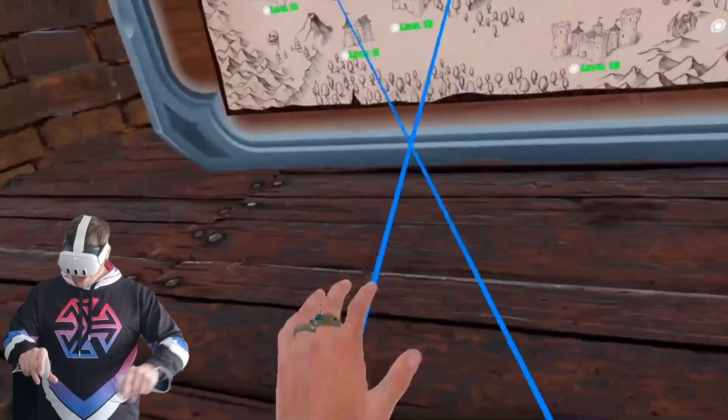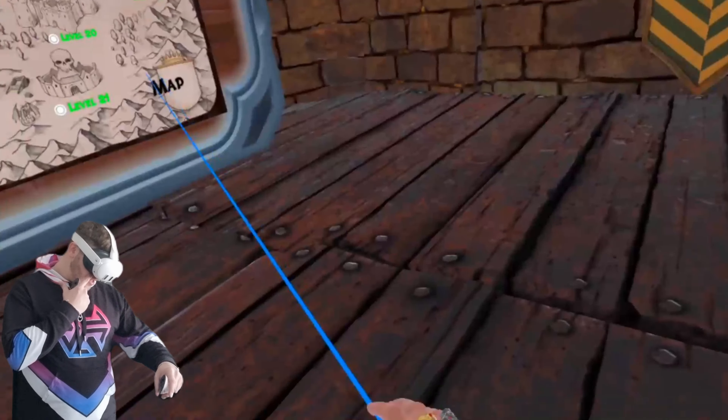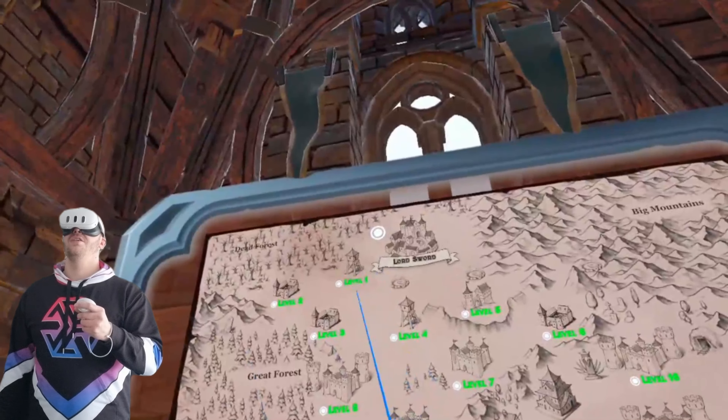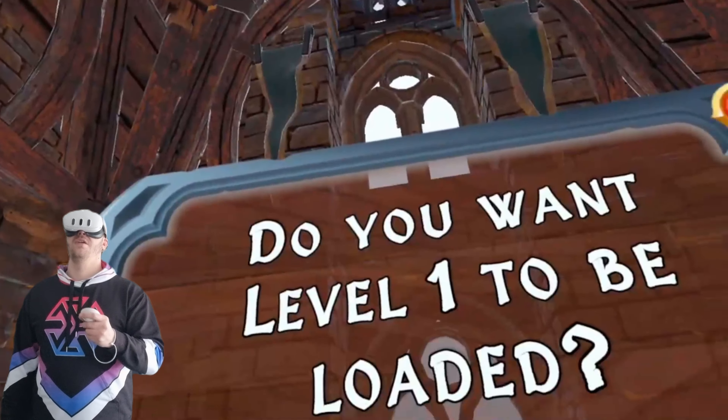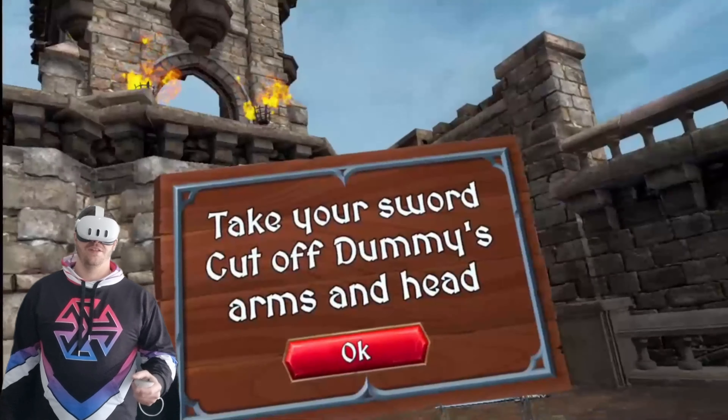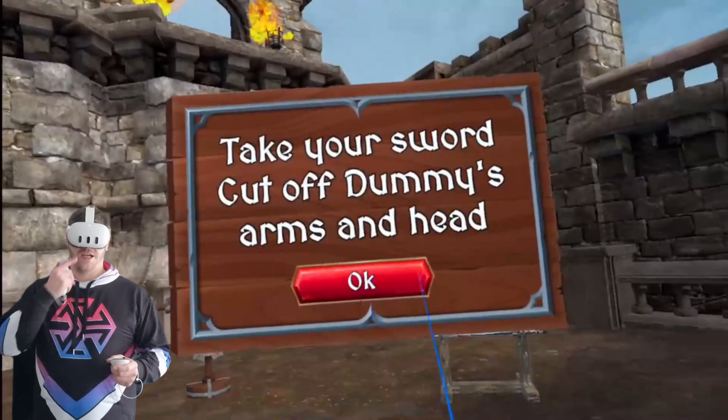The only thing I don't like so far is I can't see my arms — I can just see hands. But we'll see how it goes. So level one — do you want level one to be loaded? Of course I do. Right, take your sword off, dummy — arms and head.